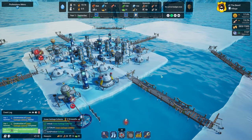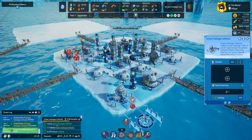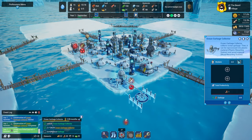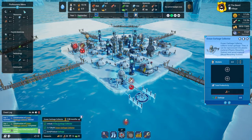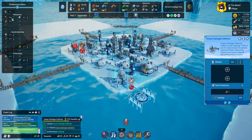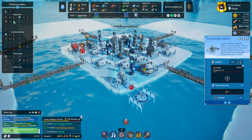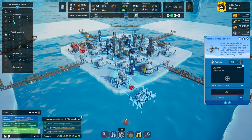Maybe on one of these other islands, because they have their own things with area of effect. Now we have our workers for the ocean garbage collector — we need to put some in. We don't have any workers available, so we need to reallocate. I'm going to take one out of the builder's hut and put them in the garbage collector, just so we can start collecting garbage.